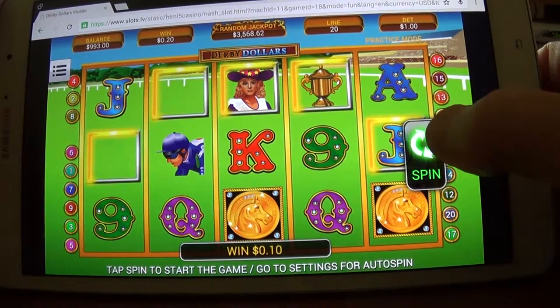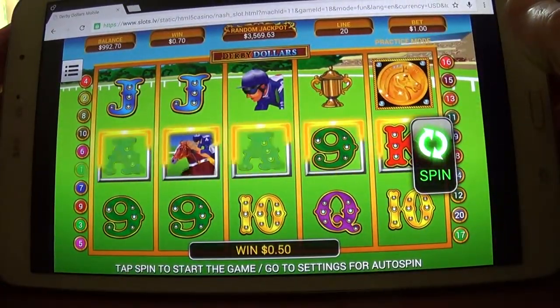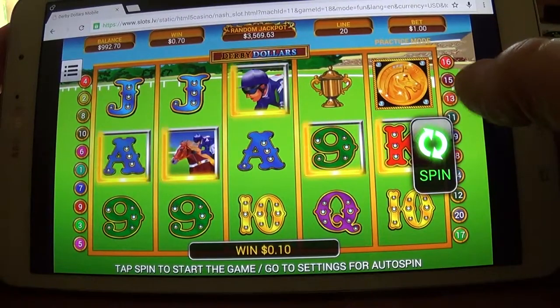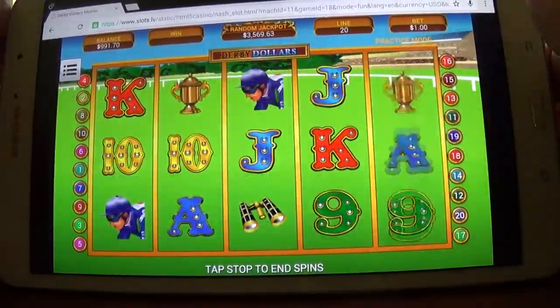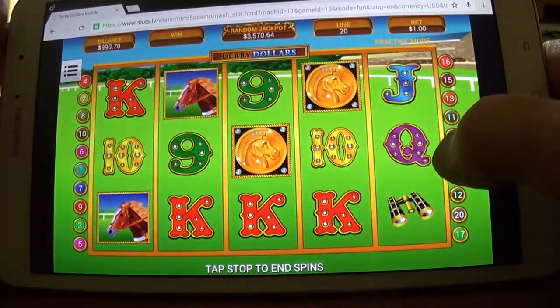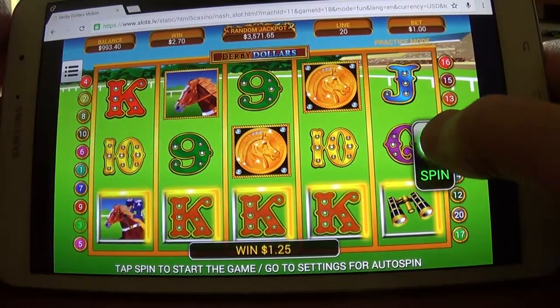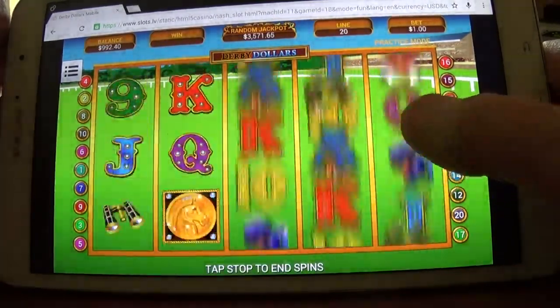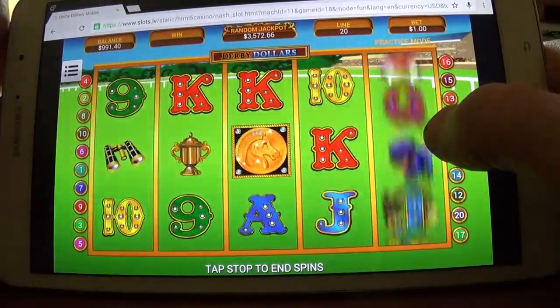20 cents — better than nothing. 70 cents, a lot to do about nothing, that's what that does. 2.70, that's better. Still down seven dollars and sixty cents.